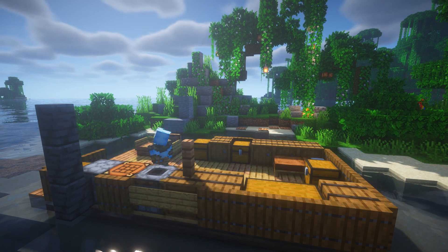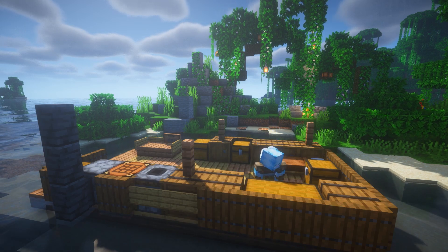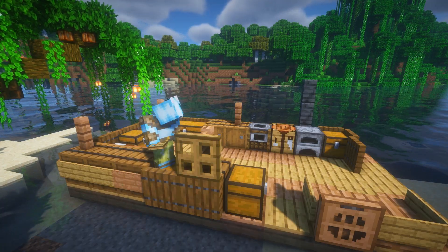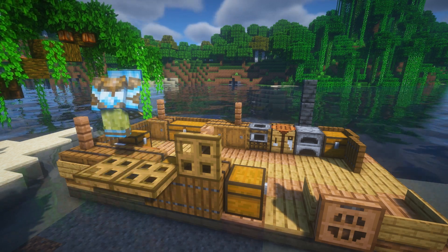To begin the roof, place fences on top of these four barrels. To place your windows, aim on the edges of the trapdoors and tines, hold shift and jump click.